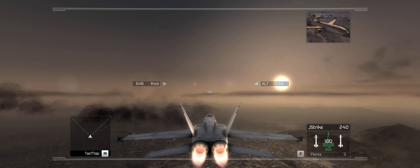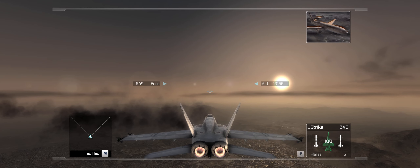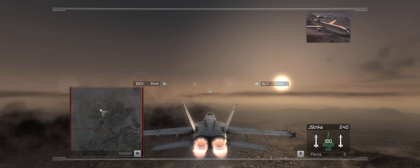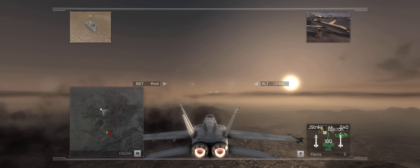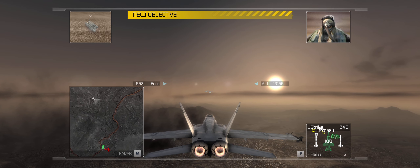I'll be your flight controller for this mission. I have you on my scopes at the Mexican border, bearing 0-9-0 and 30 miles. By order of the Pentagon, you are now authorized to enter Mexican airspace — to locate and destroy Rebel ground units that have been probing the U.S. border. Your patrol will follow a series of waypoints marked on your tag map. At each waypoint, you will engage and destroy any Rebel units in the area. Hawks Flight copies, Citadel. We're ready to turn and burn.